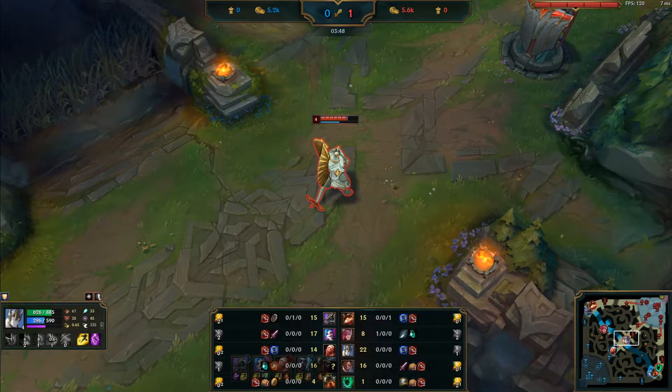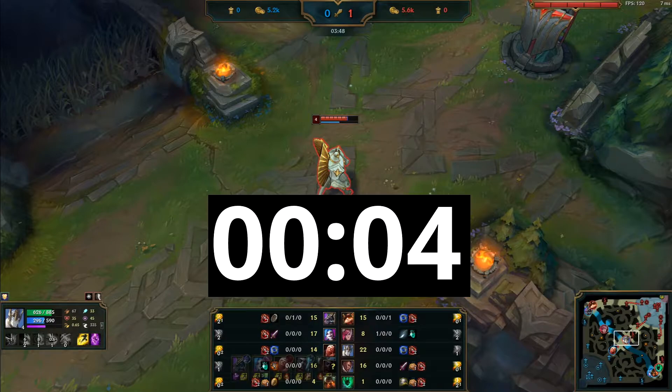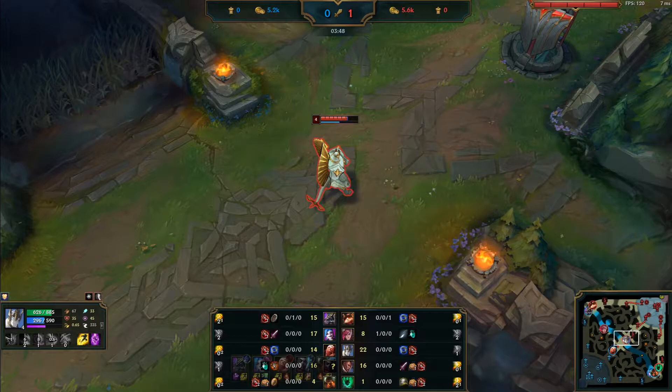Let's pause here. Again, you pushed in the wave — what should you do? You can have a different answer; as long as you did something, it's the right call. Personally, I would have walked into the top river bush to assist Vi if Echo competes for the scuttle.